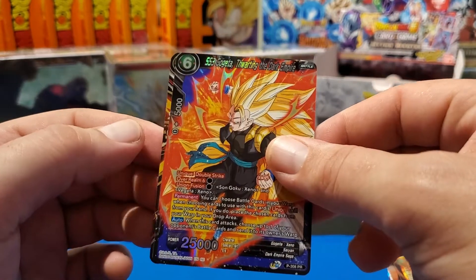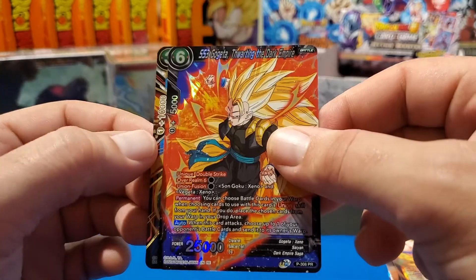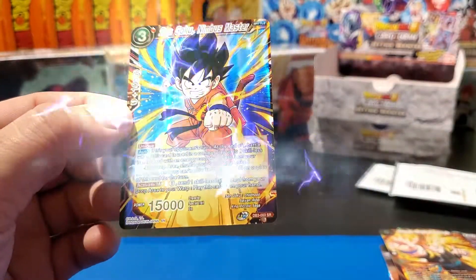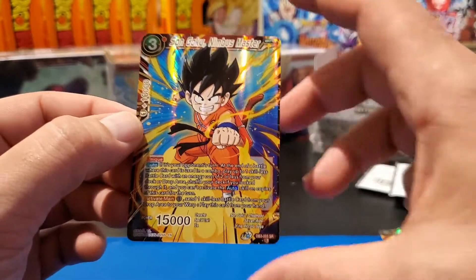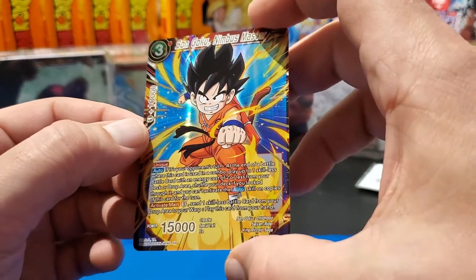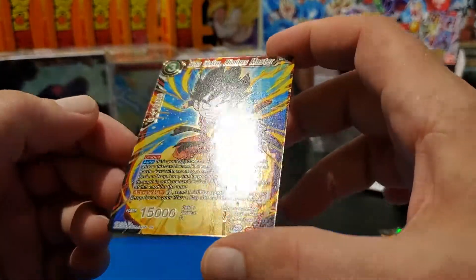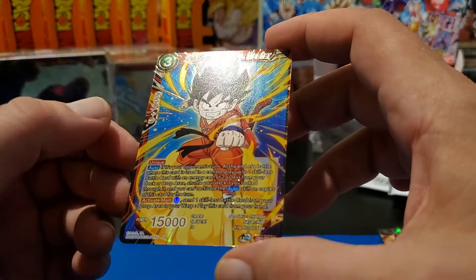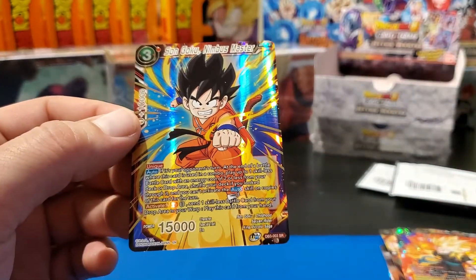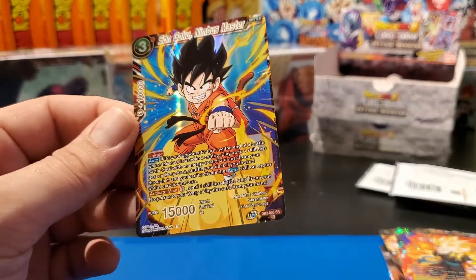Okay, let's see here — it's a plus 10,000. Nimbus Master — yes! Another new card! Oh my gosh — Goku on the Flying Nimbus! Doesn't get much more nostalgic than that. You know, back in the day riding in Dragon Ball, everything was Nimbus with that Power Pole. Wow!